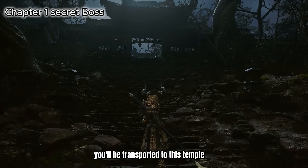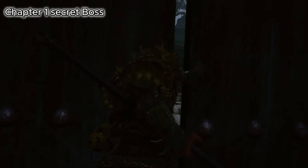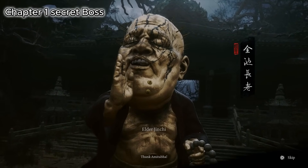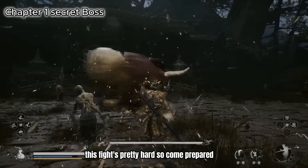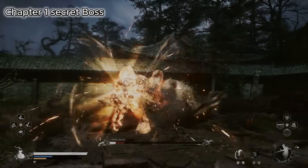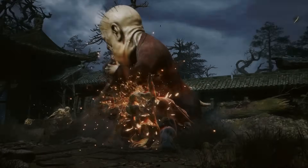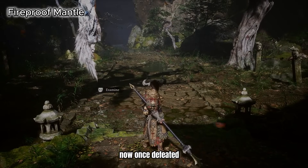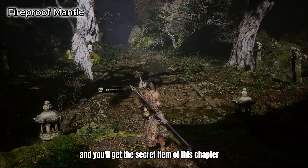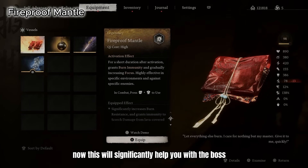Once you've rung the third bell you'll be transported to a temple where you fight the chapter secret boss — Elder Jinji, just another big man baby. This fight is pretty hard so come prepared. Once defeated it will transport you back to the temple, and there's a buddy chilling in the tree — simply examine him and you'll get the secret item of this chapter: the Fireproof Mantle. This will significantly help you with the boss of chapter one.